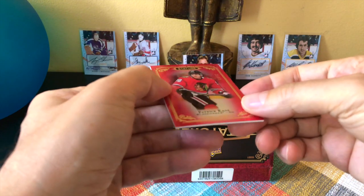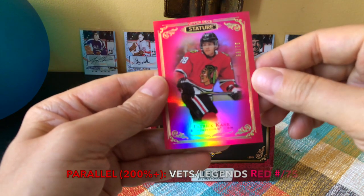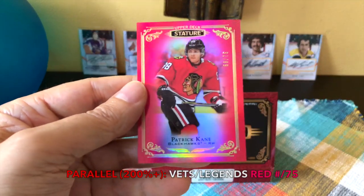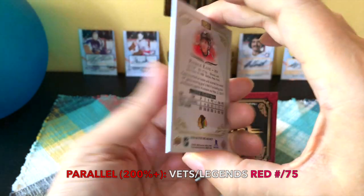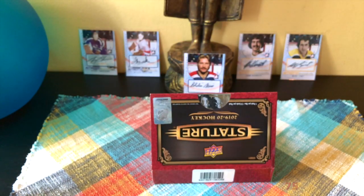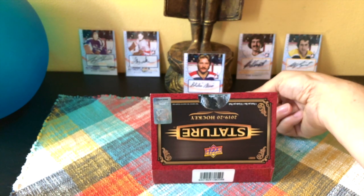Next card — oh, look at this! It's a Patrick Kane and it's a red numbered to 75 only. A pretty nice, handsome-looking red card of Patrick Kane. Can't complain about this. He was of course the first overall pick — Patrick Kane in 2007 — when JVR went second and Kane went first.